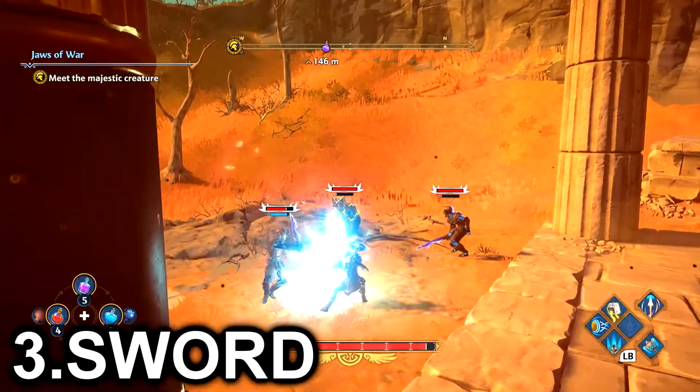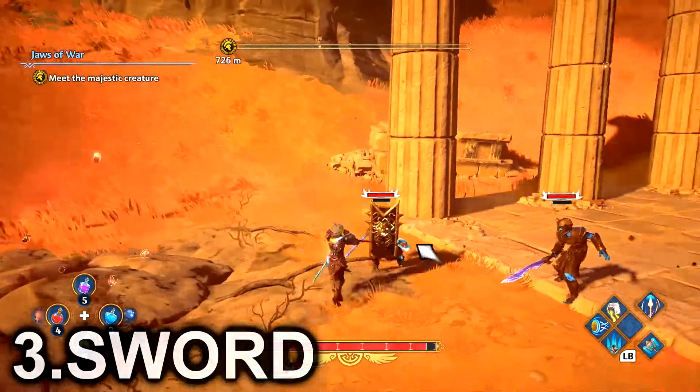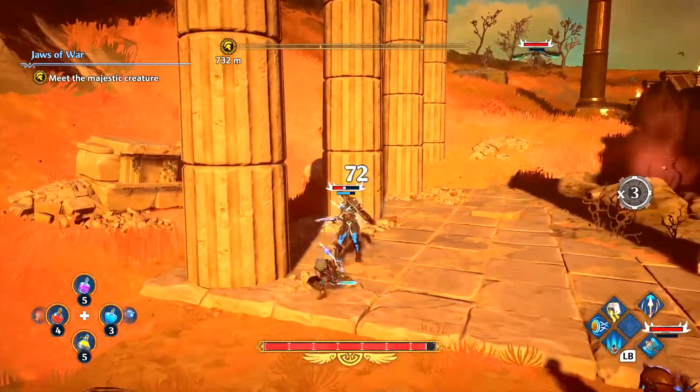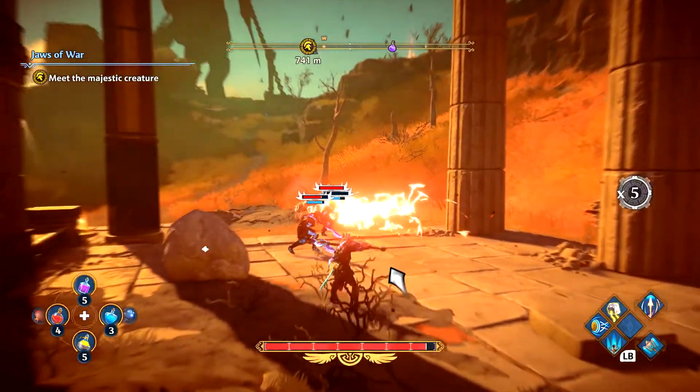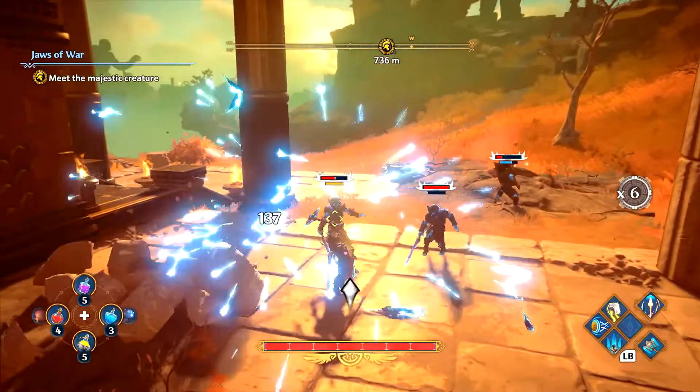Next up, we have your sword. Now this may be obvious to some people or it may not be. Your sword builds stamina blocks if you did not know that. So if you're out of your stamina potions, no need to worry.